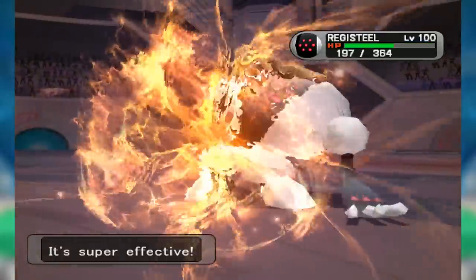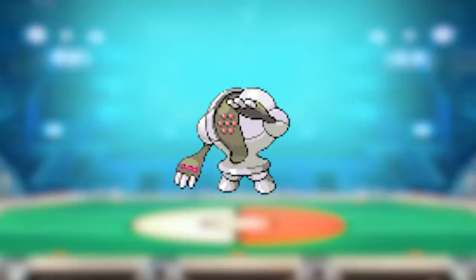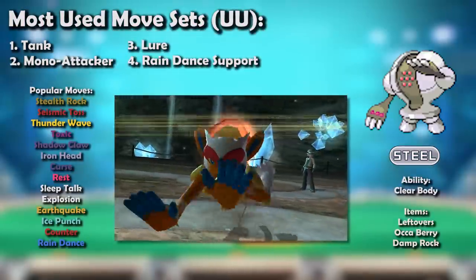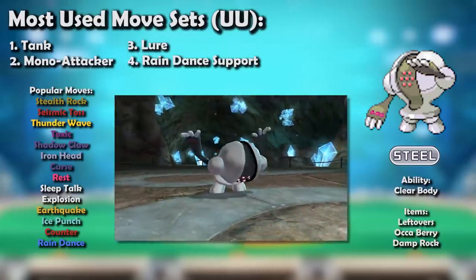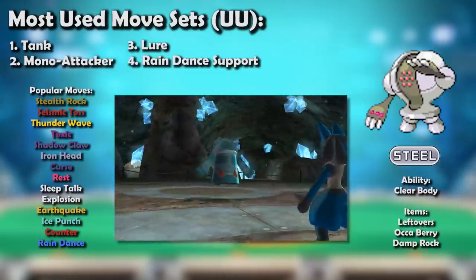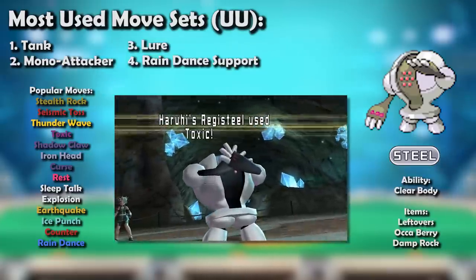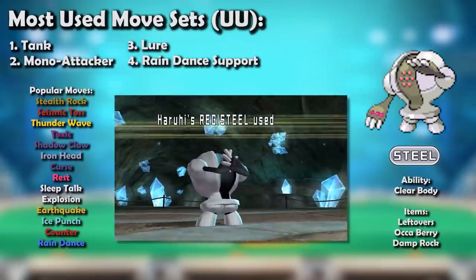OU got a lot stronger and harder for Registeel to keep up with in Generation 4, as it didn't take kindly to the additions of Infernape, Heatran, and Lucario. The new Bronzong also outclassed it entirely. Thus it dropped to UU, but this time it stayed there to make its name as one of the most defining, important Pokemon in the tier, with its standard support set.